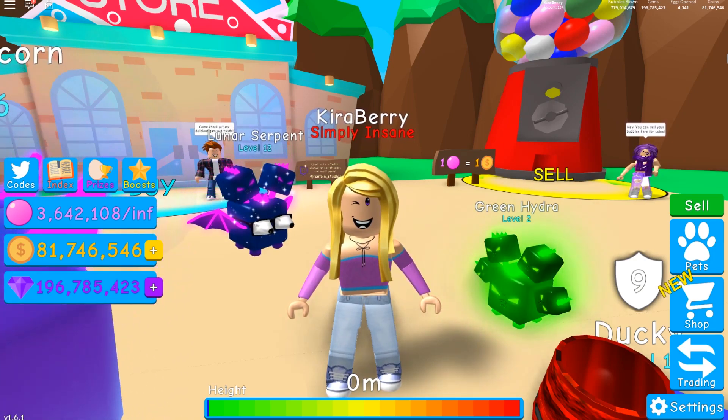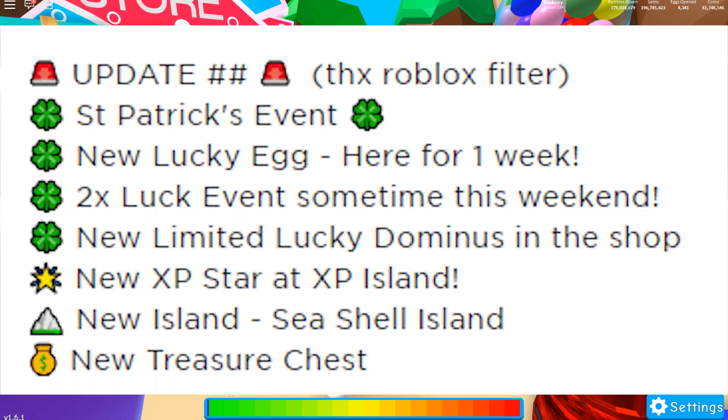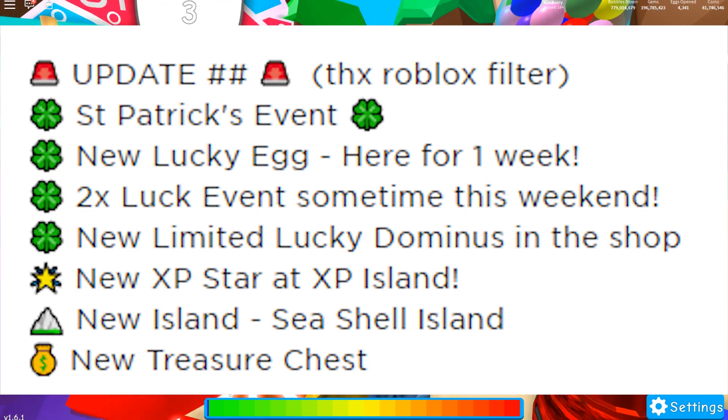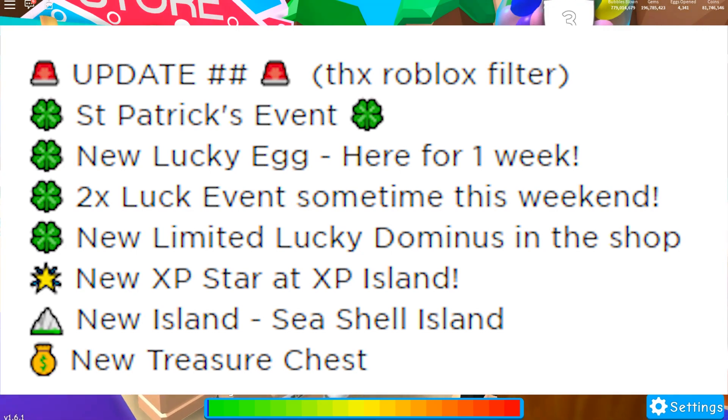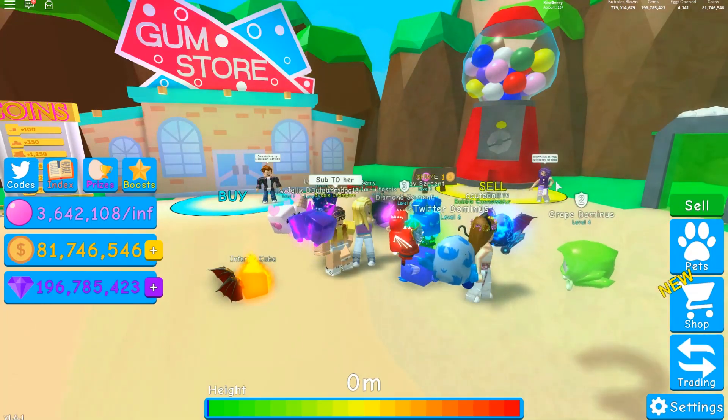It's the St. Patrick's Day event, so welcome to the next update. The St. Patrick's Day event is now here with a brand new Lucky Egg here for one week only, with a brand new two times luck event sometime this weekend coming very, very soon, so make sure you watch out for that announcement. There is also a new limited Lucky Dominus in the shop, as well as a new XP star at XP Island, a new island called Seashell Island over in Beach World, and a brand new treasure chest.